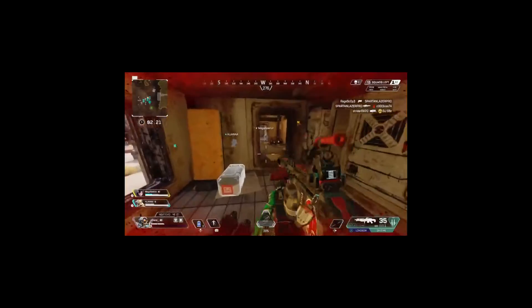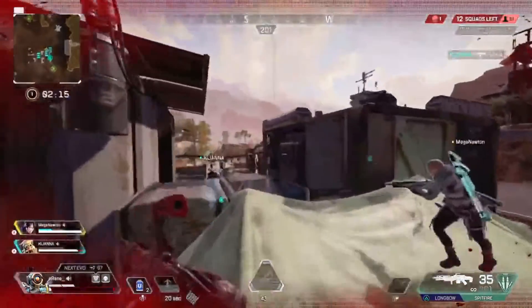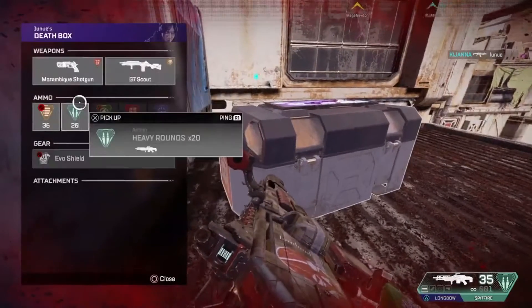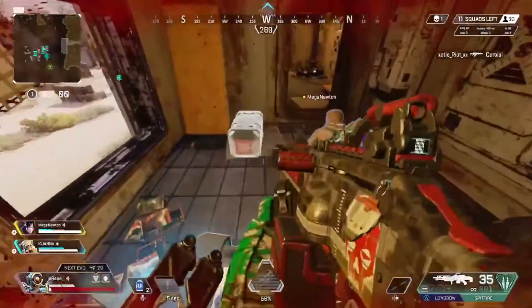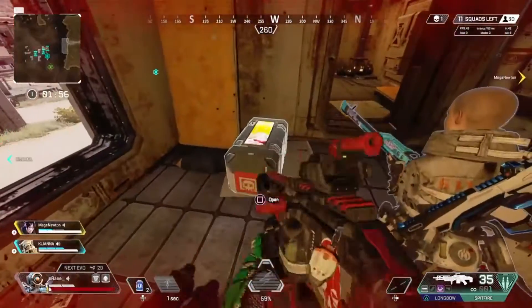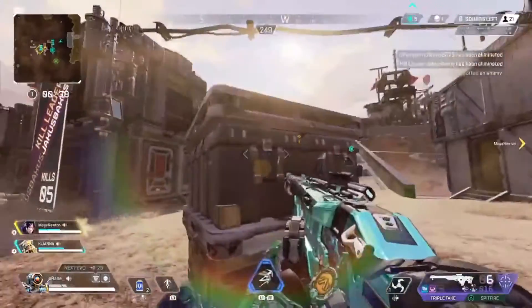If you thought the throwback stuff was gonna end with the skins, you are wrong. The LTM we're getting for this event is the OG map layout for Kings Canyon and World's Edge. Many OG players will be happy to see this, and new players who never got to play the original maps will enjoy them. Areas like Capital City, Fuel Depot, and Drill Site in World's Edge are coming back, as well as Thunderdome, Cascade, and the beloved Skull Town.